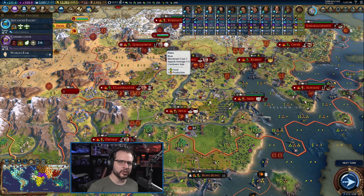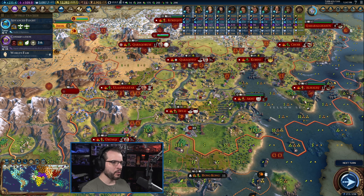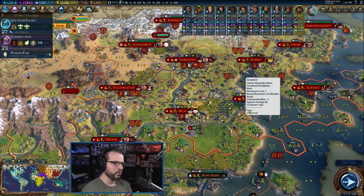Hello, this is Brewer, and welcome back to another episode of our Let's Play for Civilization 6 as we continue our Mongolian Marathon run. We are starting to gear up for actual war now. It is time for the war to proceed.